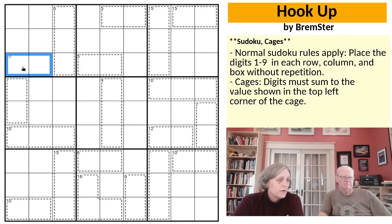For example, the cage that Missing has highlighted is a 16, so the two digits in that cage would have to sum to 16. Those are the rules. Shall we restart the timer? Yeah, restart the puzzle to restart the timer, and let's give this a whirl.